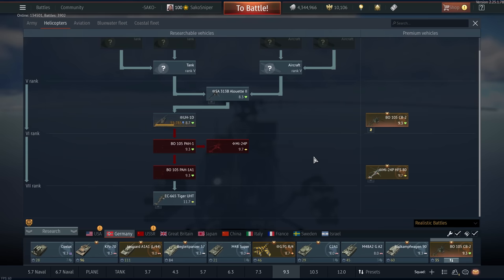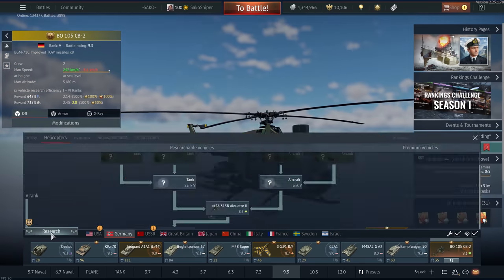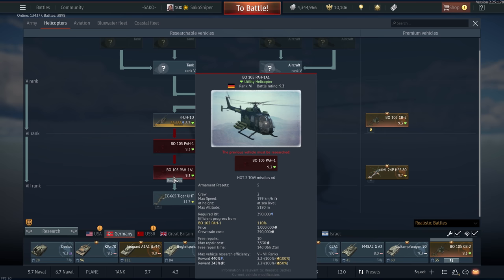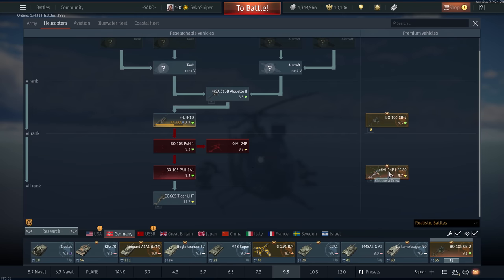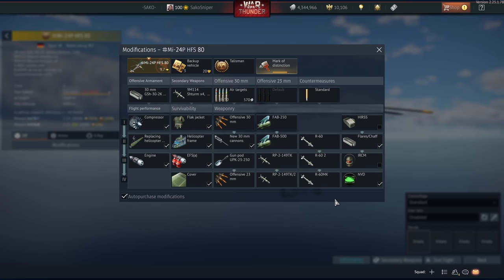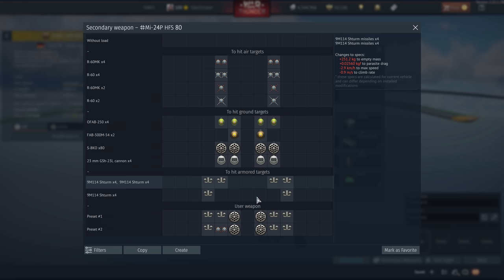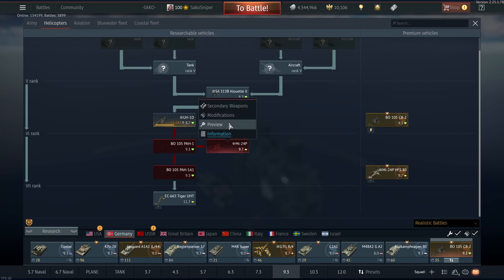Moving on to helicopters as one of our CAS options. I have the BO-105, which is pretty good in a 9.3 lineup — this is the old premium and you probably won't be able to get it anymore. We do also have two tech tree BO-105s. In my other lineups at 10.3 I usually take along the other premium I have, which is the MI-24P — it's pretty good. You can take out eight Sturm missiles, so quite a good loadout of very potent anti-tank missiles. I usually run the two rocket pods, the S-8KOs, with six Sturms and two R-60 missiles.